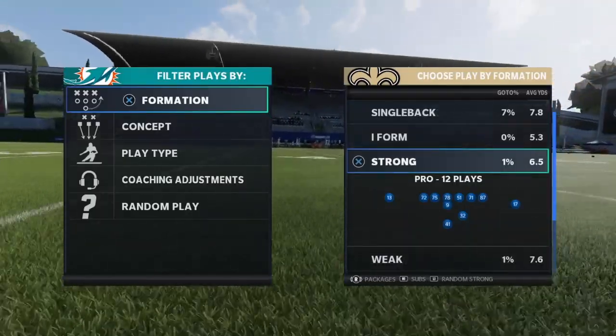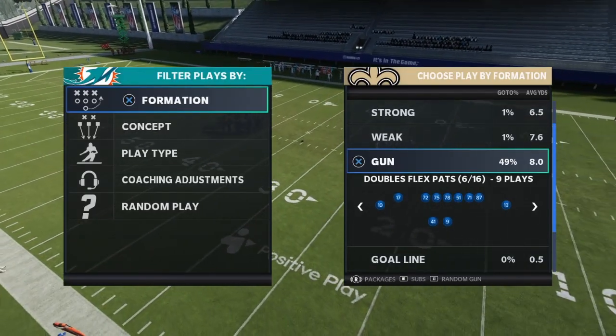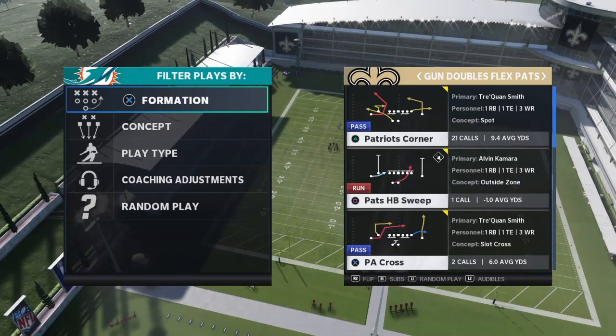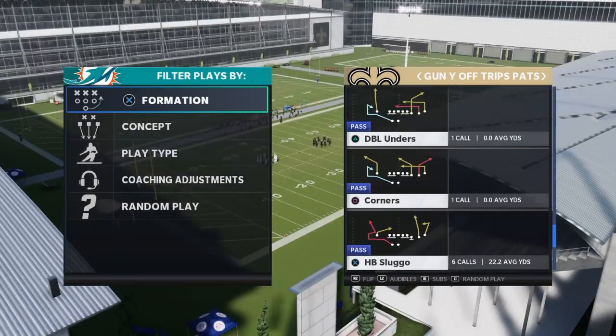We're going to be out of the Patriots playbook. The formation you want to call is Gun Doubles Flex Pats, and the play is Patriots Corner. The second man beater is going to be the Sluggo play.